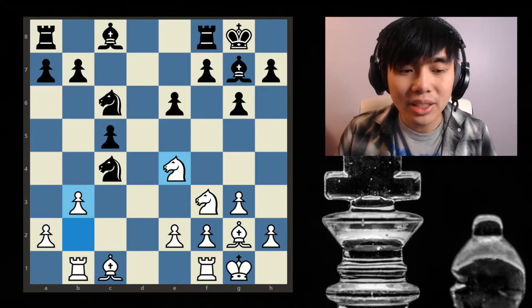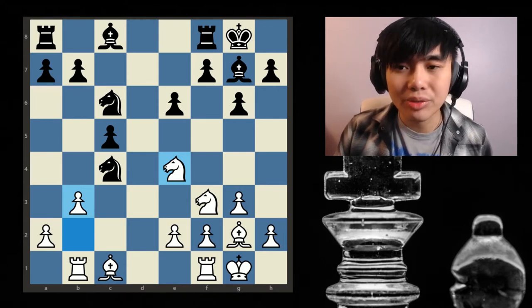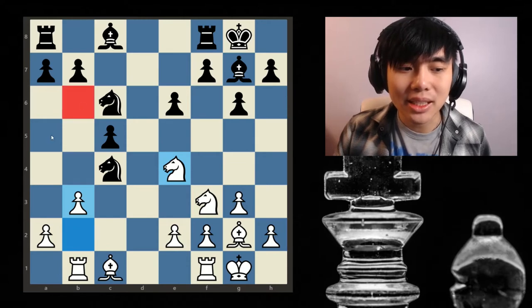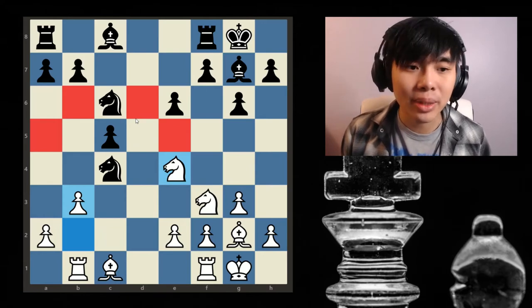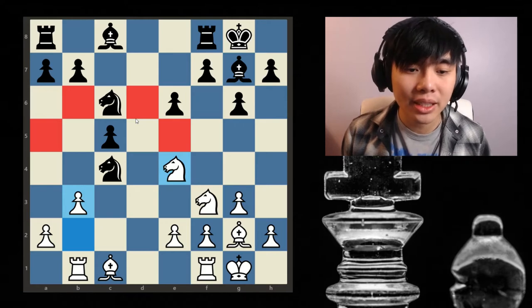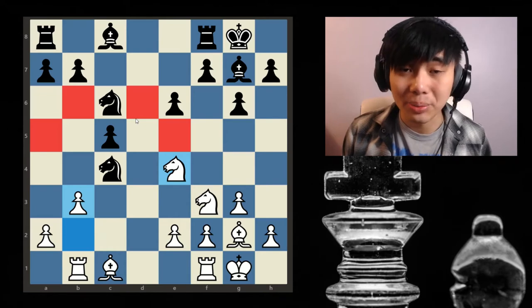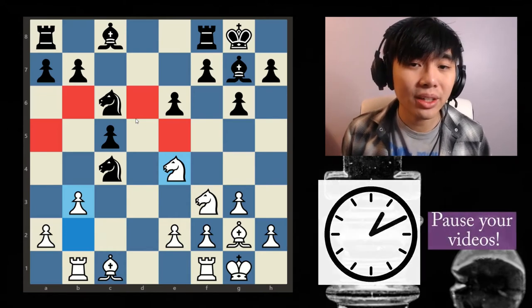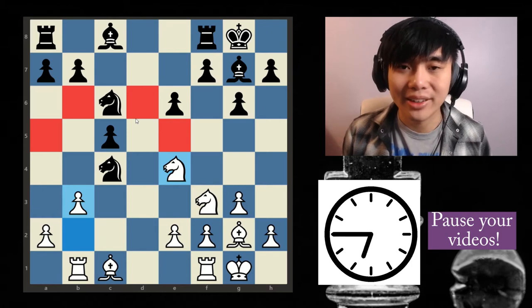After b3, my question for you: imagine you were playing in Wei Yi's position — where would you move this knight? Would you move it back to b6, a5, e5, or d6? Only one of these moves actually gives Black a slight advantage. In every other case, White will have a pretty slight advantage and you'll face a difficult endgame. In fact, one of them is just completely bad. Pause the video and try to determine the best move for the Black knight.